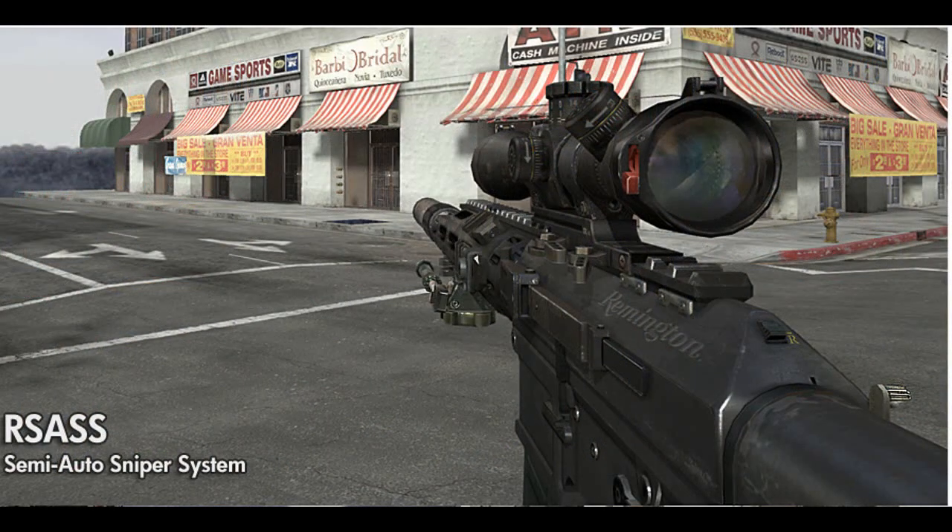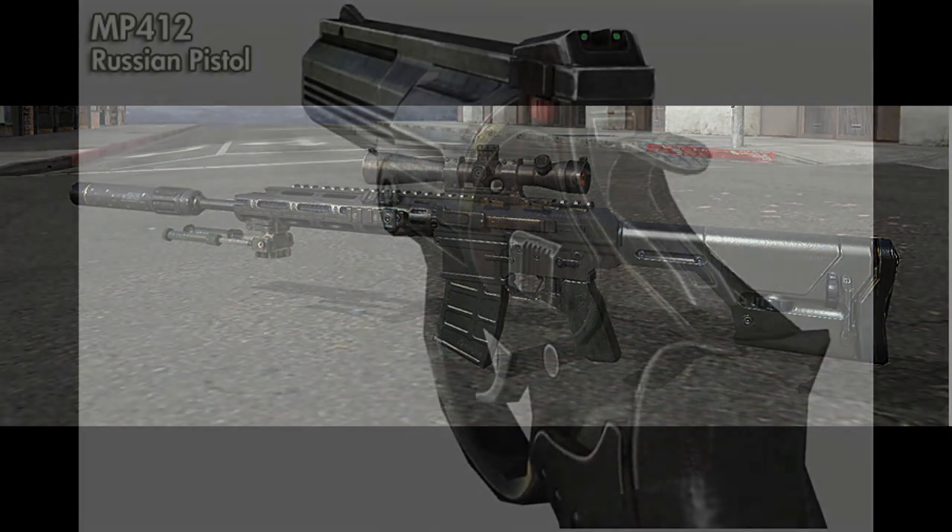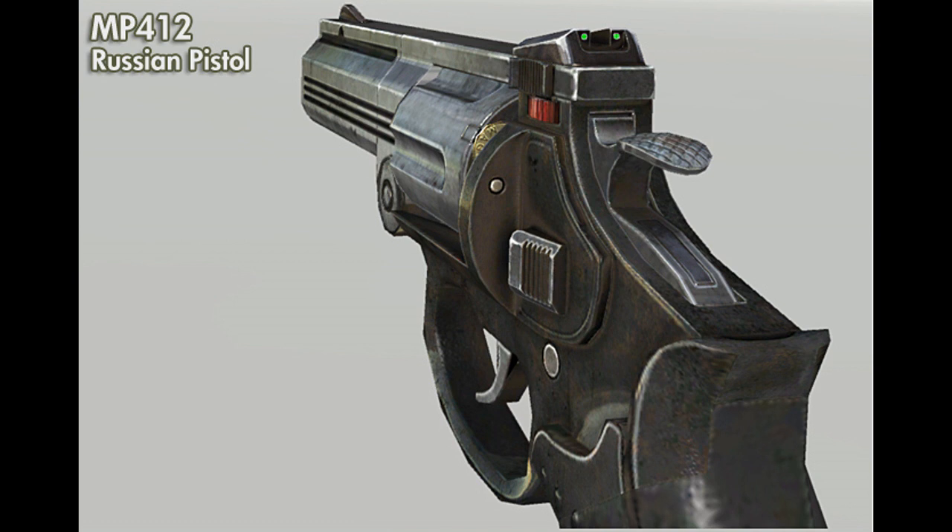Up next we have the Remington semi-auto sniper system, which is brand new to the series — I don't think it's been in any Call of Duty game before. It looks kind of similar to an M21 in that it's semi-auto. I think people will spam it a little to get multiple shots on a target. It has a silencer on it, which leads me to believe it's not a one-shot kill from the waist up — you'd need a chest shot. So I don't see this gun getting much action, since most snipers want a one-shot kill.